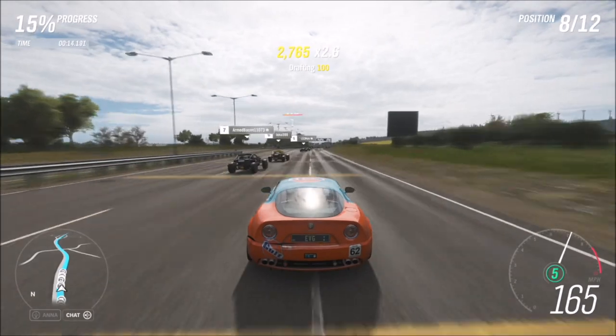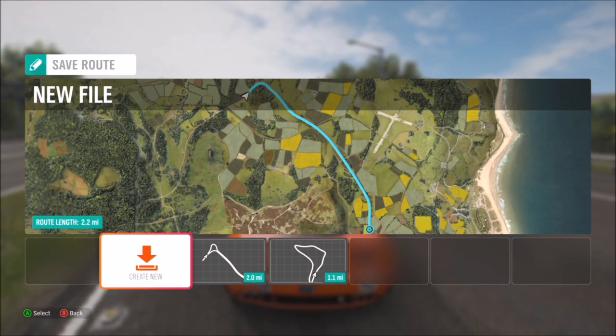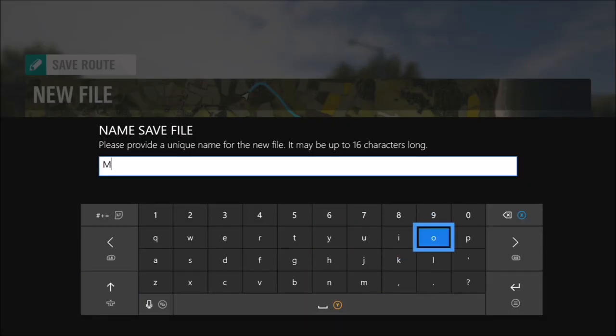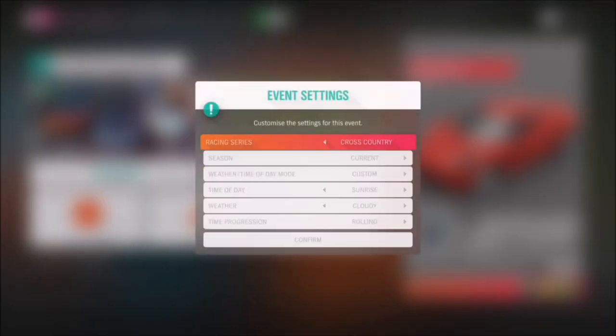There are only two types of races - sprint and circuit - but you can do them under cross country, road racing, drag racing, or dirt racing series, whichever you want. As you can see here, you then save the route, name it whatever you want, and it will show you the route on the map with the distance. The bigger the route, the better - you can make a Goliath track, a Goliath 2.0 if you will, set it to a certain number of laps and reap the rewards.